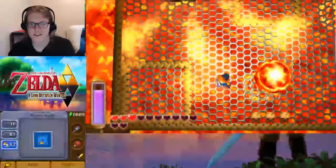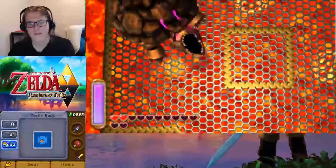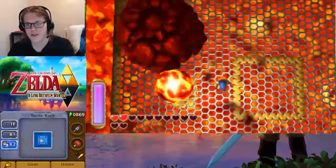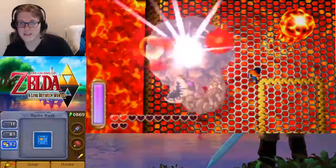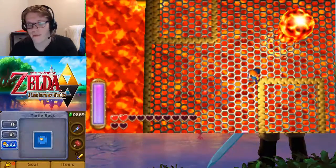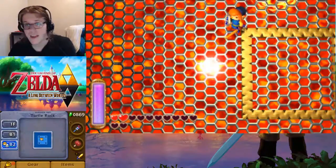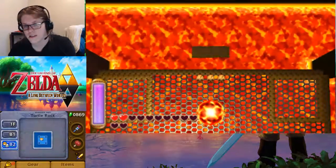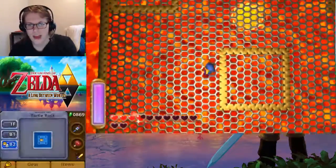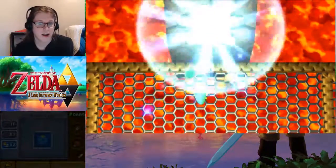Those beautiful sounds. And I believe Turtle Rock is down. It can explode a few more times, but we both know that's not going to do anything to us. We've got our sword, we've got plenty of defense with the blue tunic, and we've got the max-upgraded weapon. In this part, we did collect a heart piece, and we can get Impa. I forgot Impa was the last sage, which means we are at the end of the game.